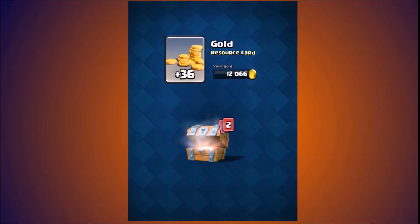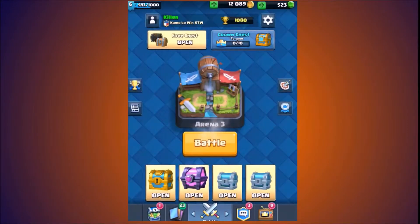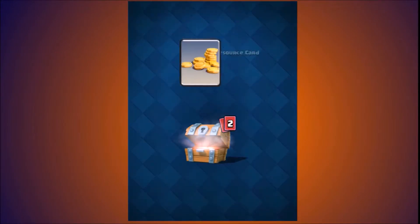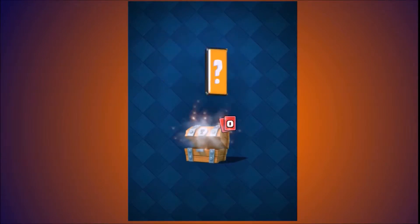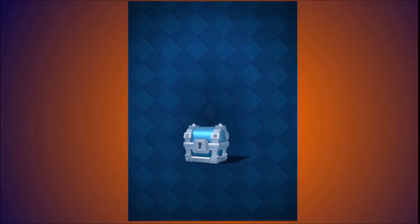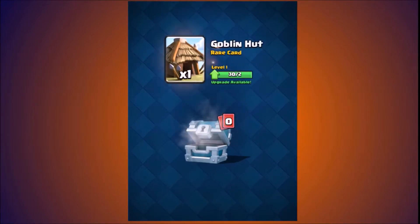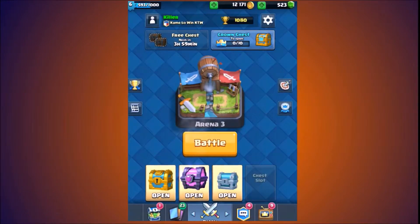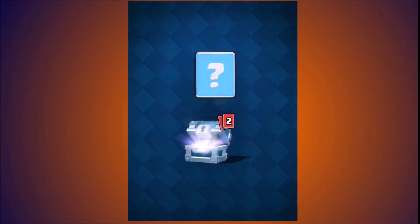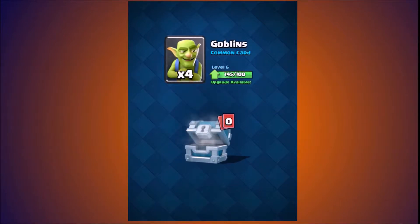I'm gonna start off by unboxing the free chests — we got gold, spear goblins, and knight. We're gonna unbox another one: 37 gold, archers, fireball. Now unboxing a silver chest: gold, tells a goblin hut. The other silver chest: gold, bomber, goblin.